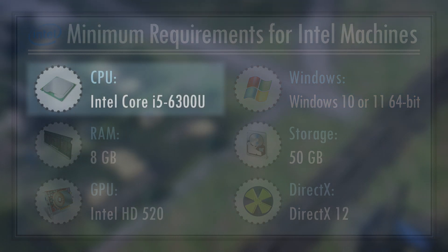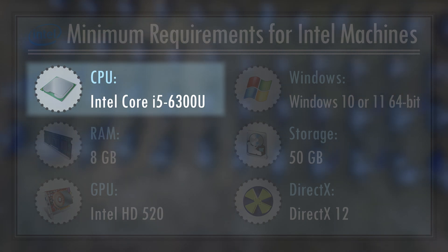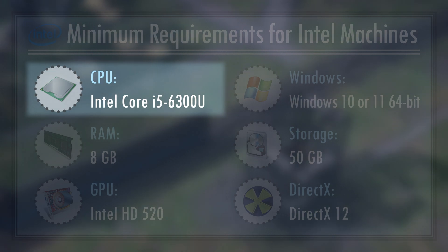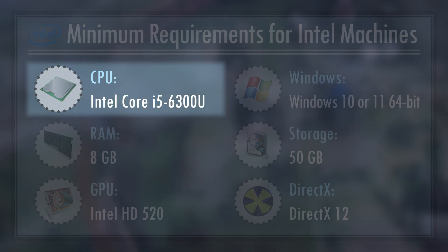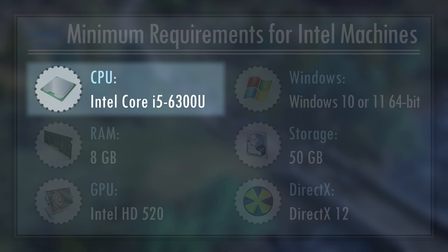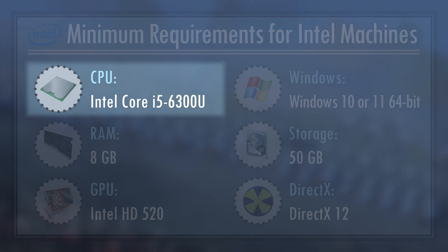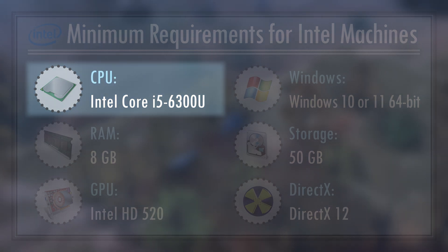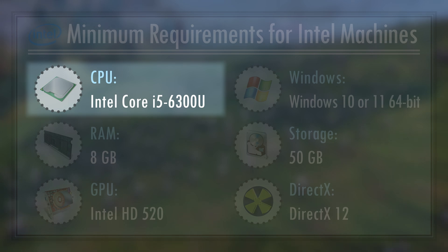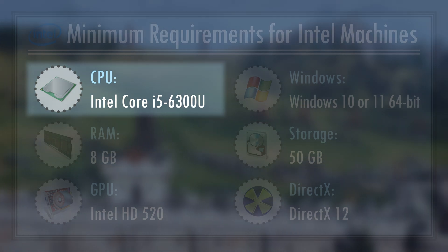The 6th generation i5 and the Ryzen 5 2400 being the minimum processors are both technically incorrect, especially the Ryzen. The absolute minimum you need in your processor to run the game are two things: AVX instructions and being 64-bit. This means that processors made roughly around 2011 and onwards should still do the trick. If you stick with the typical consumer-level i-branded Intel CPUs, you can go all the way back to the 2nd generation Sandy Bridge i3, i5, and i7 from 2011.